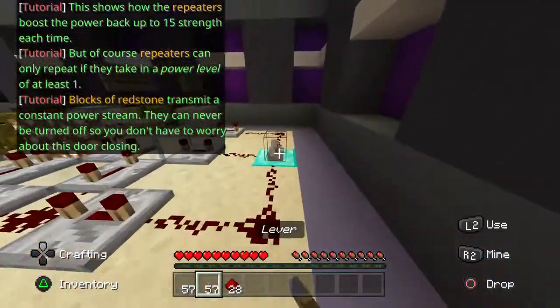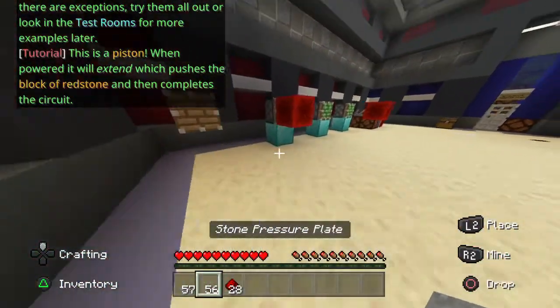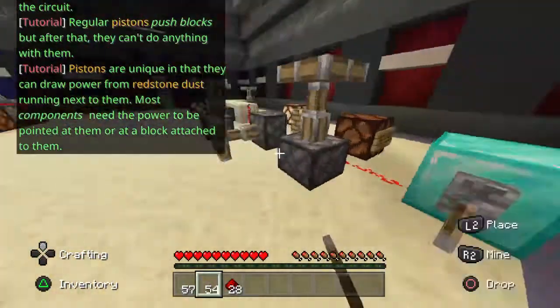Of course, repeaters can only repeat a signal if they receive a power level input. The power can never be turned off, so you don't have to worry about that. A regular piston locks and pushes blocks placed on them.